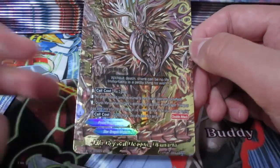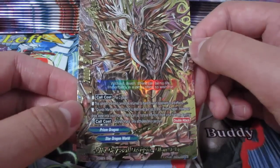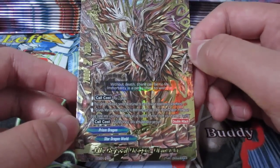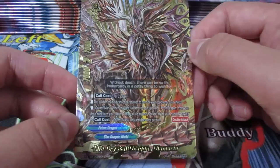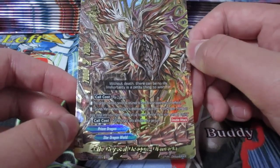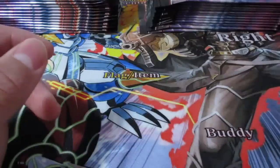Wow - okay. Size 3 monster. 7,000 power, 7,000 defense. Critical 2. Double attack. 2 gauge. The card on the field cannot be returned to hand by your opponent's card effects. When the card is destroyed, puts a Dragon from your drops into your hand, then call one monster from your hand by paying its call cost - not from drop - and only activates once per turn. So wow - Troop Aware and Double Rare right off the bat, and that was only like 4 packs.